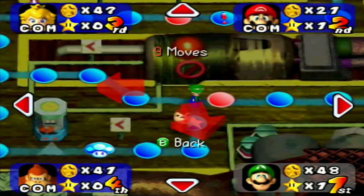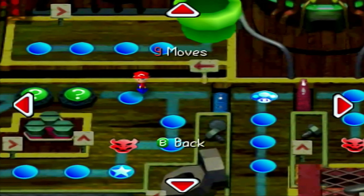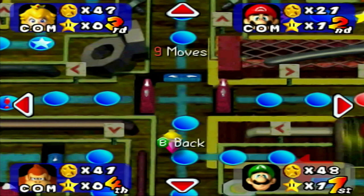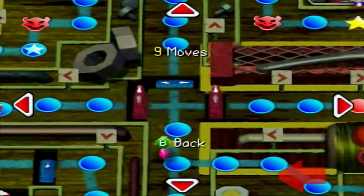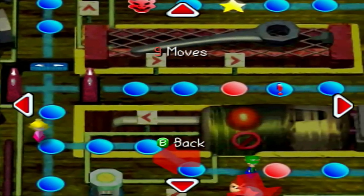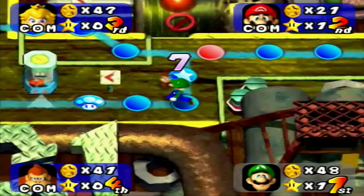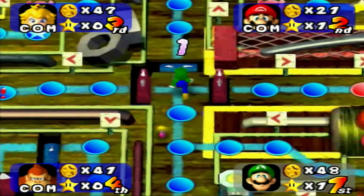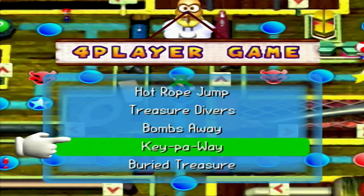Nine spaces left. Even though this blue door is down I don't want to go that way — I want to go this way. Peach is not going to be able to go up on the next turn, which is great. Nine spaces — one, two, three, four, five, six, seven, eight, nine. I just make it, wow! Even if I had seven or eight I would have taken the top half.